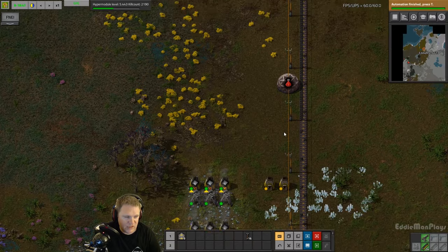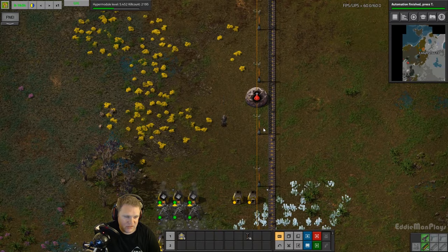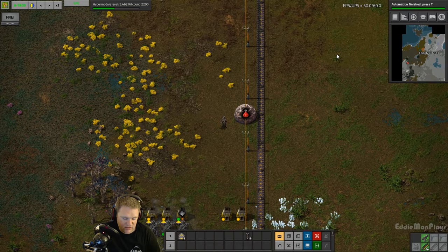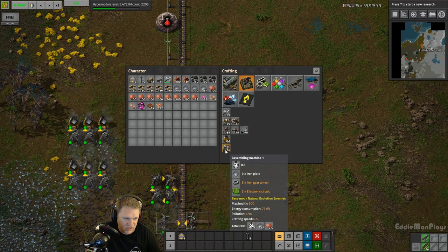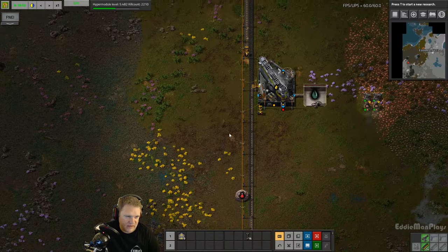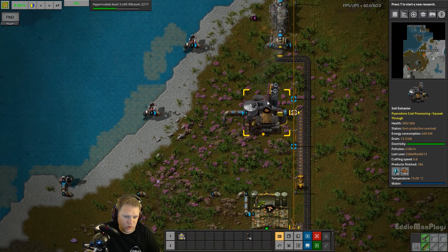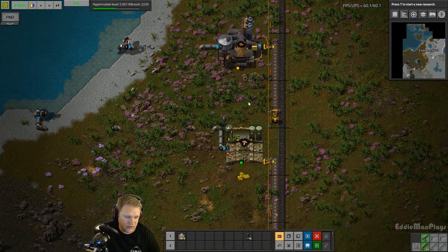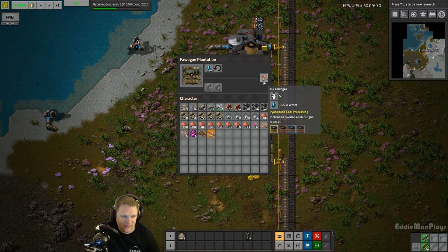As we come into this episode, we're going to improve on the red science pack build. Automation is done, so we can start making those assembly machines which is going to help us big time in automating this process. We've got power online, we got some soil online as well, with a box here filling up the soil.